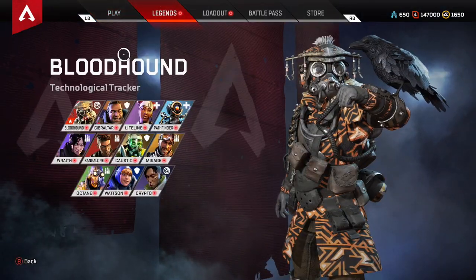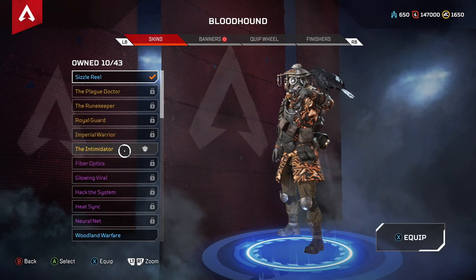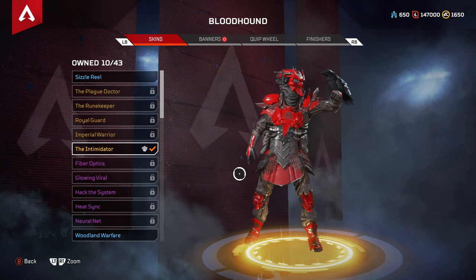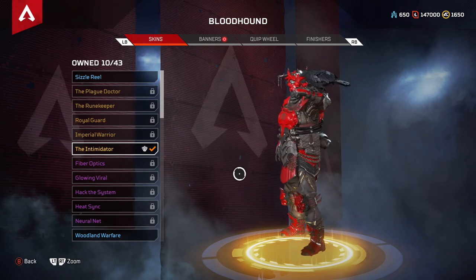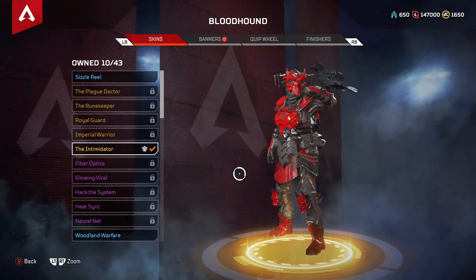We'll go over to Legends, Bloodhound, and we'll take the Intimidator. This is the legendary skin that's included — a really cool, highly detailed, cool looking skin.